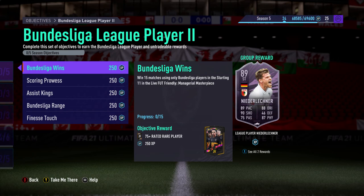The first condition is Bundesliga wins — you have to win 15 matches using only Bundesliga players in your starting 11. You can bring your favorite players off the bench — Messi, Mbappe, Salah, Sterling, whatever you want — but at kickoff you need only Bundesliga players in your starting 11. Winning earns you a 75-plus rated rare player as a reward.